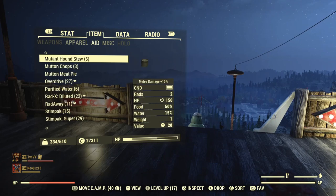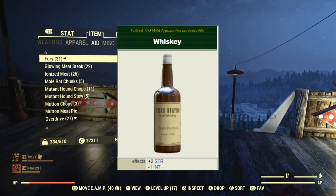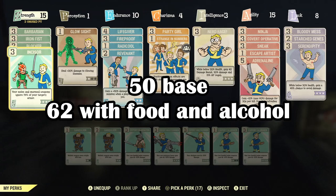Next is alcohol. Unfortunately only one alcohol can stack, and whiskey has the most strength to gain with a plus two to strength. But if you equip the Party Girl or Party Boy perk, that turns into a plus six strength, totaling 62.